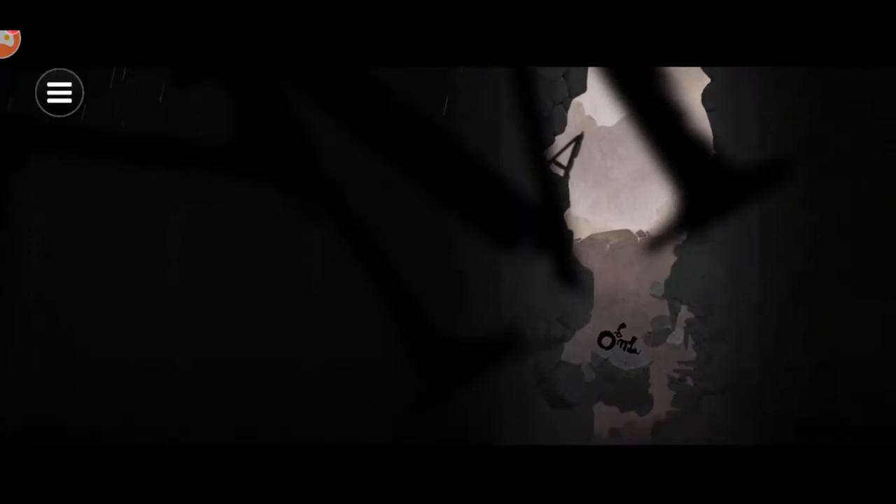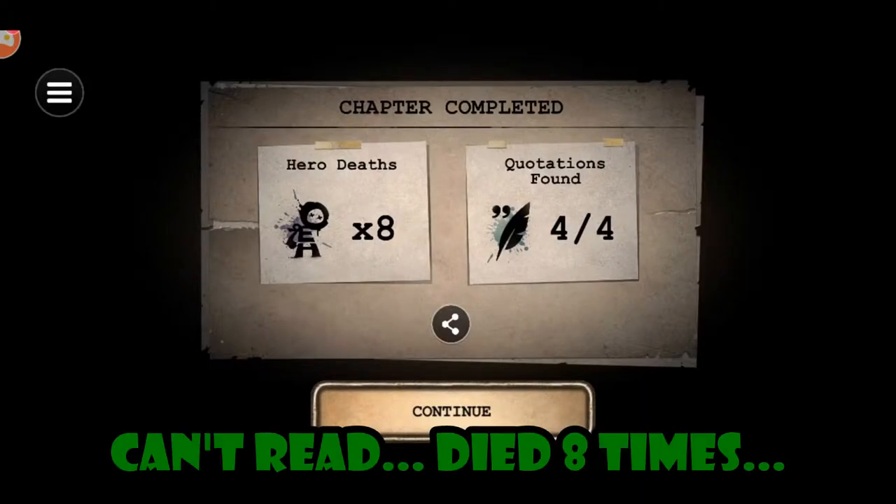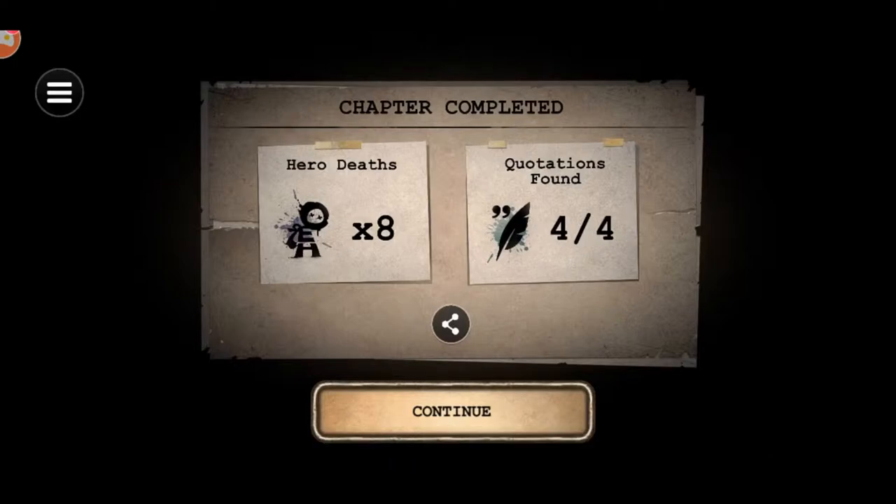Hello little fairy — chapter completed! I died four times but at least I found all the quotations. So that was a quick little look at the beginning level of Typoman. Pretty cool concept of creating words and getting through obstacle puzzles using those words. Don't know if I'll continue to record as I play through the game, but it is definitely worth checking out, especially when you can get it free on the Google Play Store and I believe iOS too. Anyway, give it a try, let me know what you guys think — this has been Shin Fortrelli, have fun, and we'll catch you all in the next one. Thanks for watching.